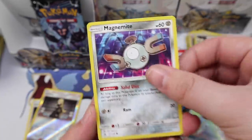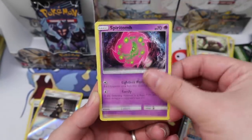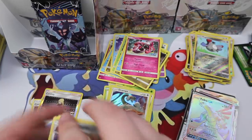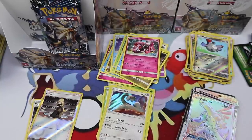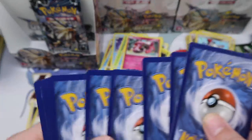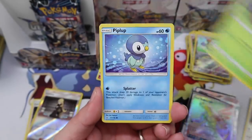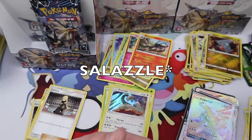Magnemite, Snover, Glameow, Drifblim, Morelull, Magneton, Spiritomb, Dugtrio, Magnemite — and a Tapu as a regular rare. Would have been cool as a holo. I wonder if they ever cancelled that product completely with the pen — I have no idea. Chimchar, Skorupi, Yungoos, Cherubi, Piplup, Skuntank, Cynthia again, Cosmoem, Gible reverse, and a Salandit regular rare.